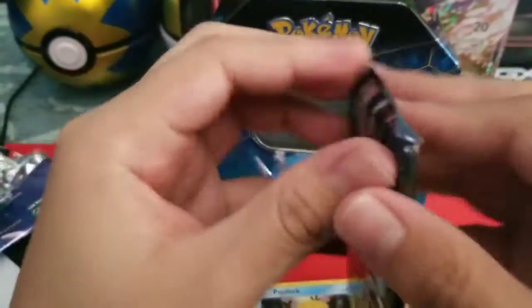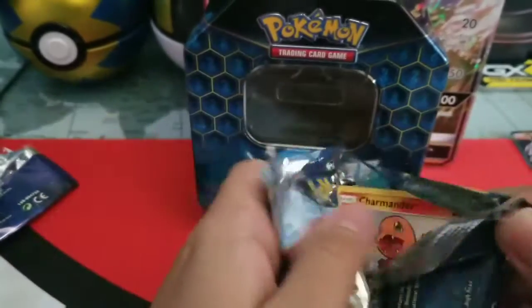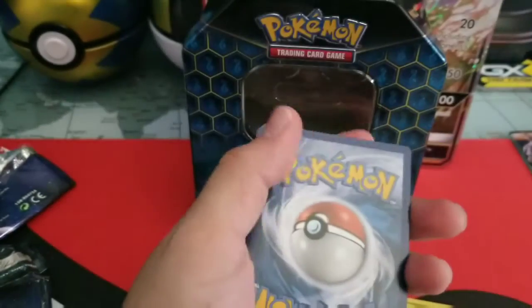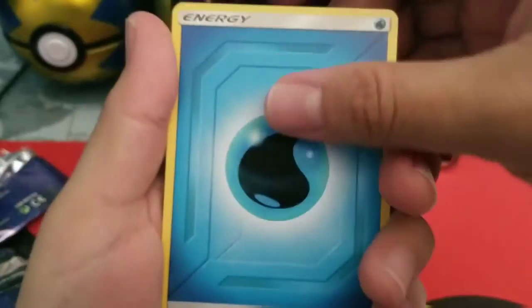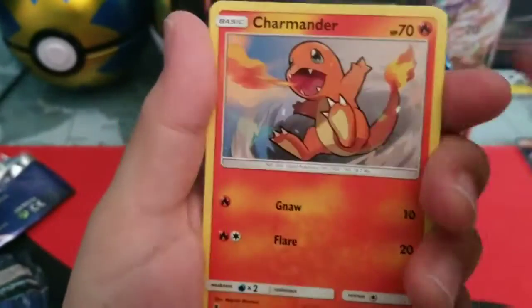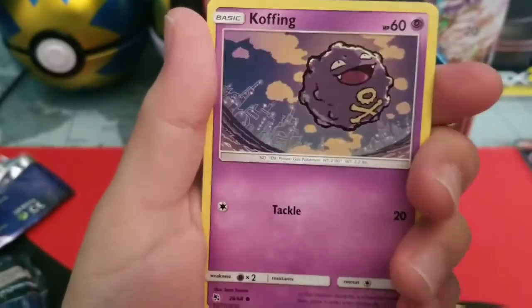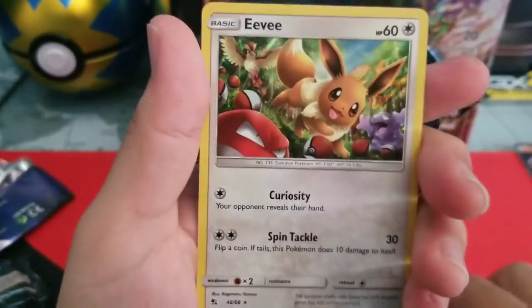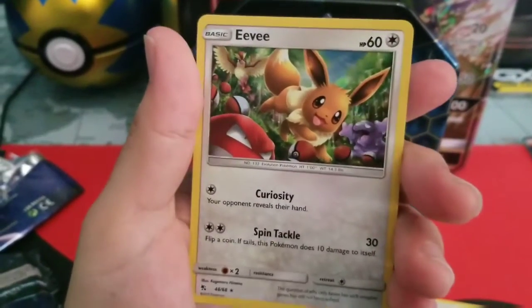Last pack. We have Water-type Energy, Magmar, Scyther, Brock's Grit, Charmander, Magikarp, Slowpoke, Clefairy, Koffing, Metapod — reverse holo — and an Eevee, holographic. That is cool. Nice art.